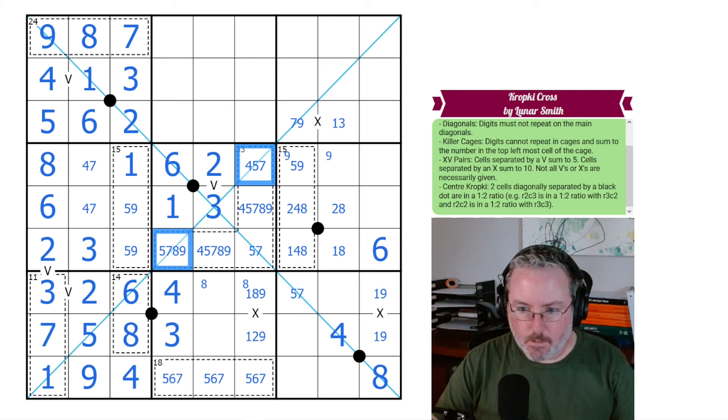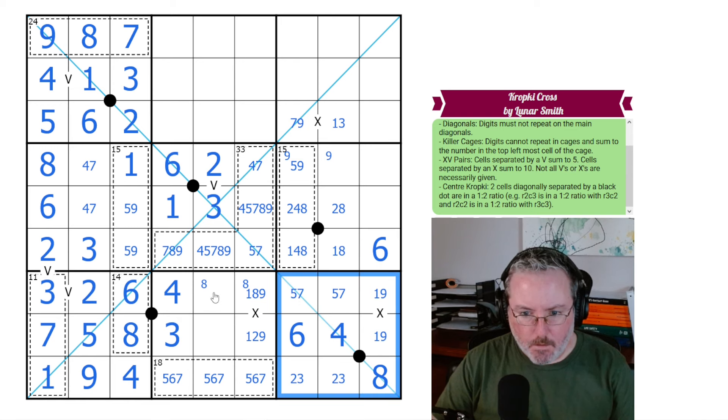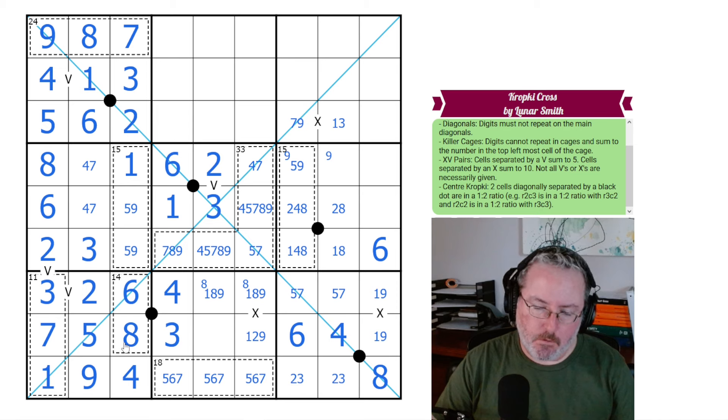Therefore it must be 5, 6, 7 — that's all that's left, and it equals 18, which means this is our 9 and this is our 5. That rules out 5s here. If this is 5, 6, and 7, these two digits are going to be 2s and 3s.